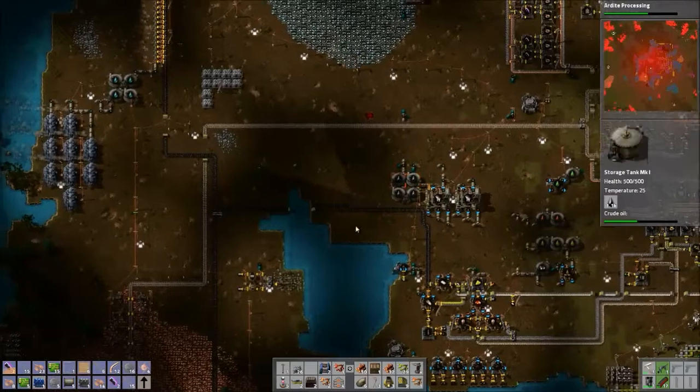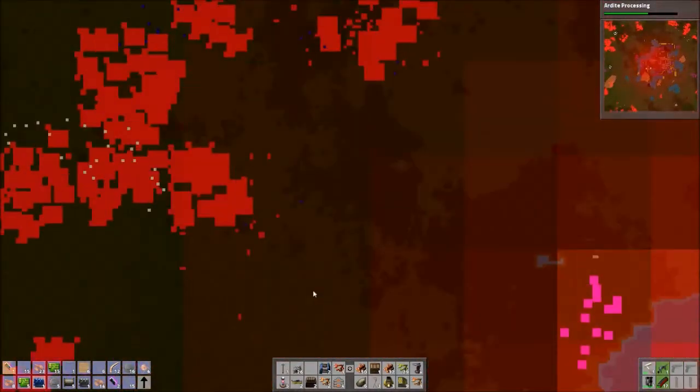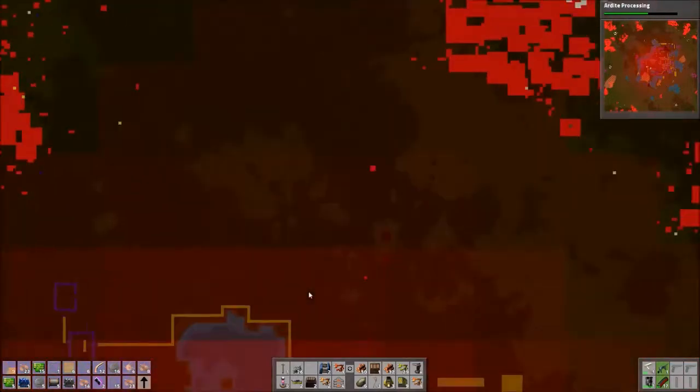This is limestone — we don't need limestone, we need lead like you said. Yeah, and I don't even know what it looks like on the map. I'm guessing it probably blends in with everything else. Yeah, there's all these different colored specs.